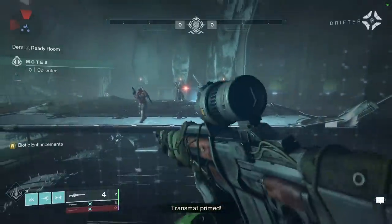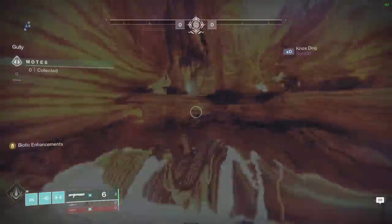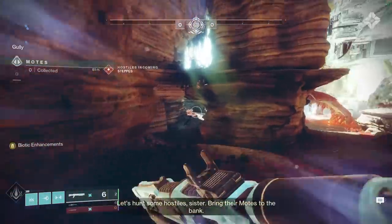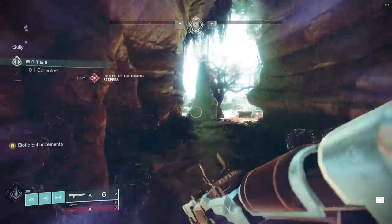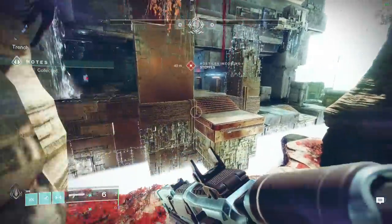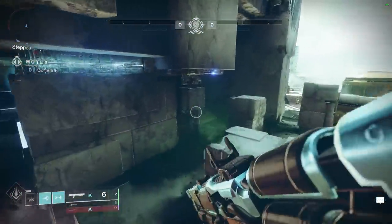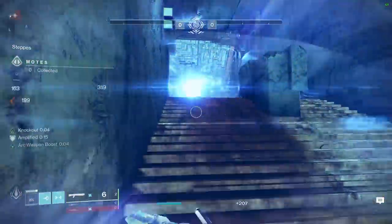I use a double special setup with Izanagi's Burden and a lightweight 1-2 punch shotty that you can get from the Vanguard. But depending on where your skill-based matchmaking bracket is, you may not need any of this. So Titan Skate in, I throw a grenade to the left and immediately hug the right to start shotgunning while I think my teammates will clear the left.